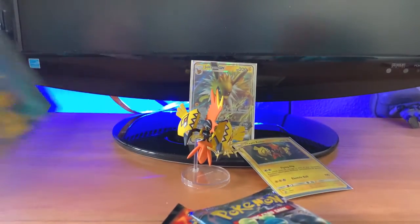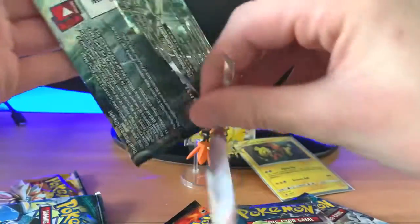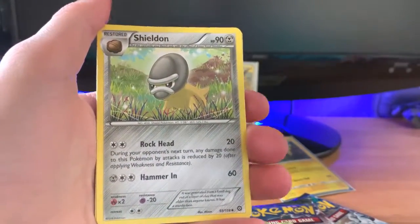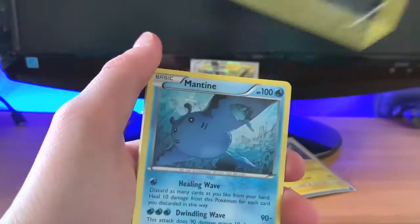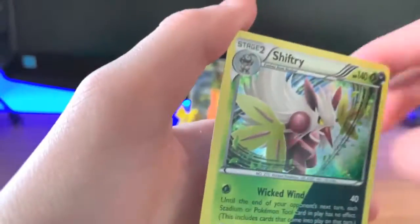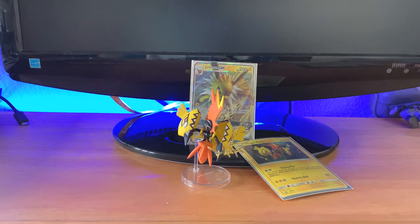I'm just going to put these in random order, and let's start off with Steam Siege — 'cos no one likes it. Wow, that is like butter. Since it's XY, three to the front. And let's see what we get: Special Charge, Shield, Fletchling, Sneasel, Mankey, Yanma. Reverse holo Seedot and a Shiftry reverse holo and Double Energy. I'm not too familiar with Steam Siege, so I don't know if that's a good card or not, but let's sleeve it up.